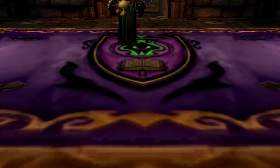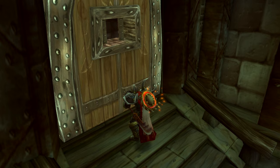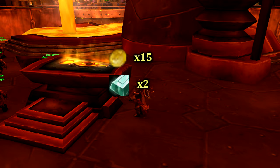Before I jump into our quests, we'll need to create the key to enter the dungeon. Both factions will need 15 gold and two thorium bars, so make sure you have those on hand before starting the questline.